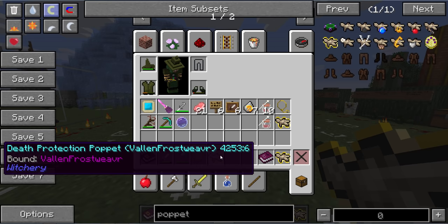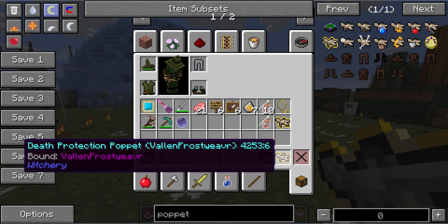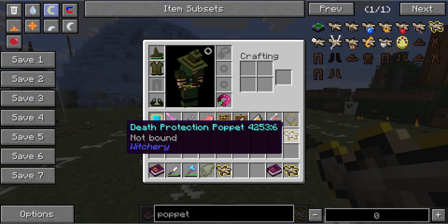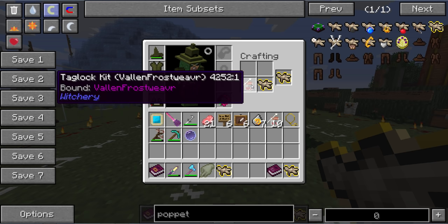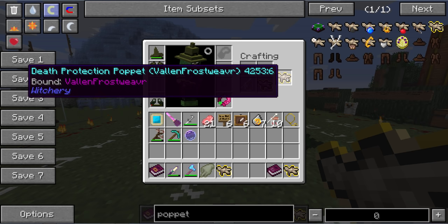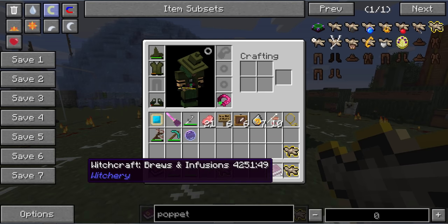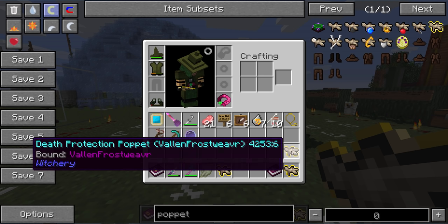Now, it's not going to be bound to anything. If you notice here, this one says 'not bound.' This one here says it's bound to Valen Frostweaver. To bind it to yourself or others, you can put it in a crafting bench with a Tag Lock Kit, and it will become a bound Death Protection Puppet. This will protect you from most sources of death, at least once. If you're constantly burning in lava, it may save you, but then you still might burn again afterwards. So please be aware of that.